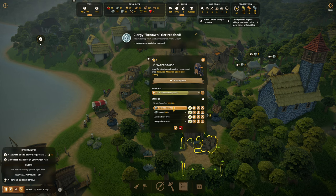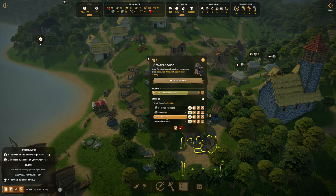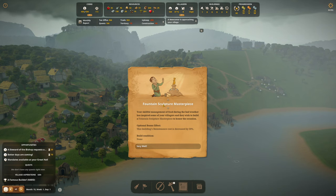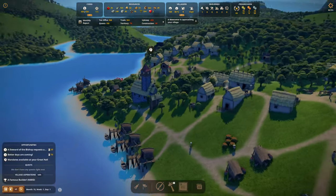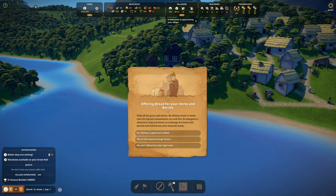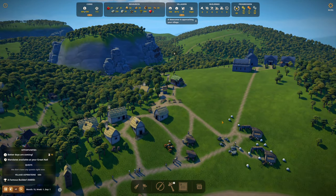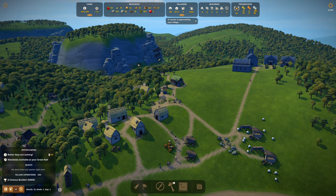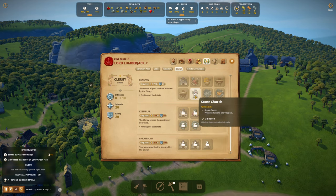All right, we made it through the rain. Oh, I almost missed you — what do you want? Offering bread — no. What was I doing? I'm so excited that the rain's over. Courier's approaching the village. We have 88 happiness. We can unlock the church — that's what I wanted to do. Stone church — unlocked! Let's build a stone church. I like the stone churches better — I can't help it.